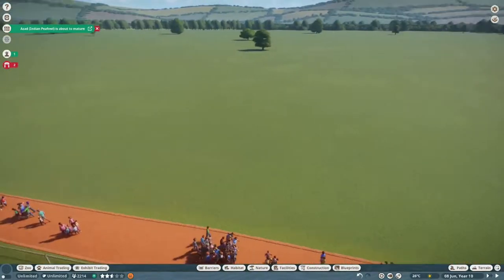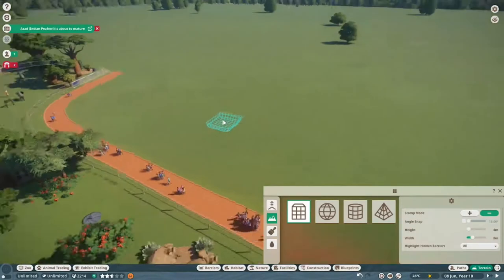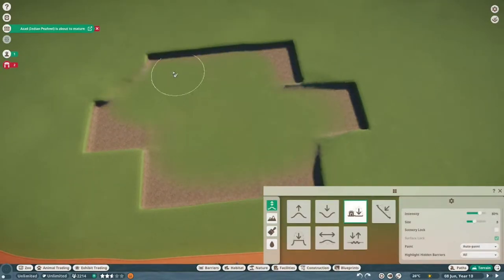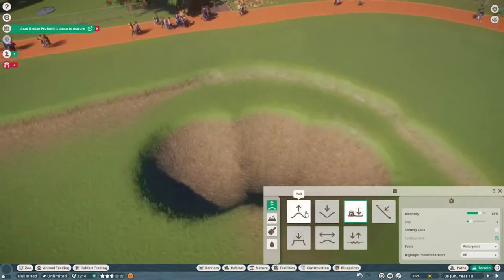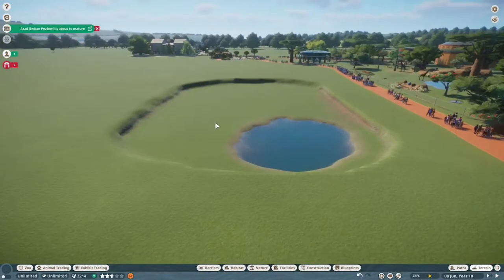Hello and welcome back to another video. Today we are going to be building the West African lion habitat - their little pride land. It's going to be very Lion King reminiscent. It's got a little pride rock-esque thing in the middle of it and their home is in a big old cave.